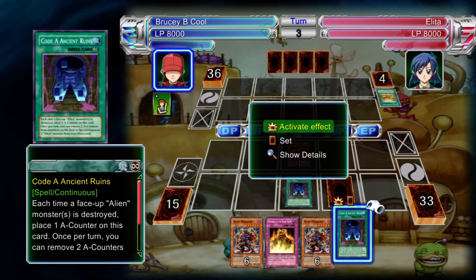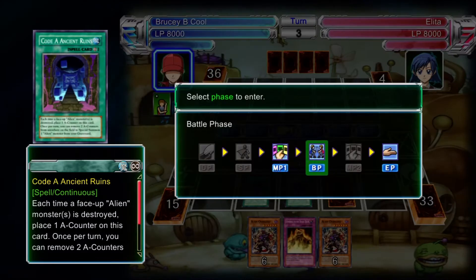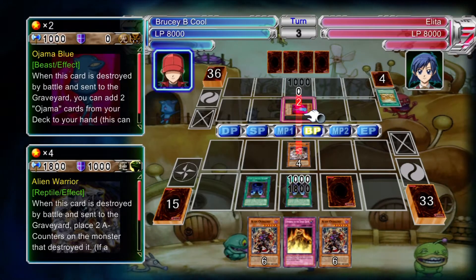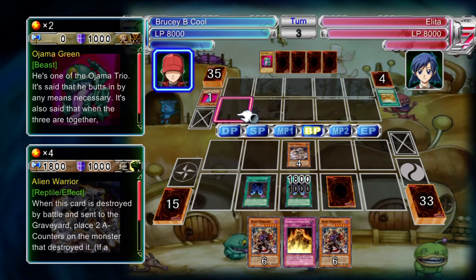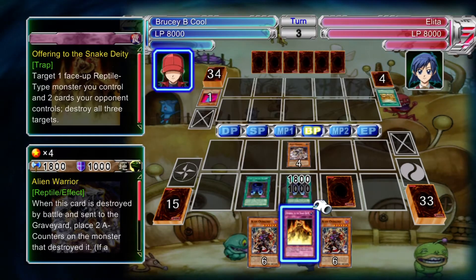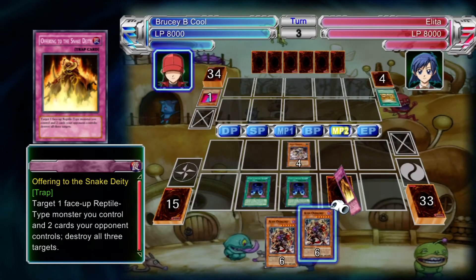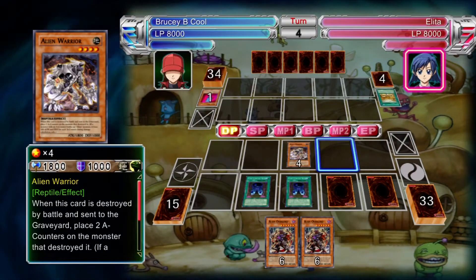The big thing I'll say straight away is run a beatdown deck — you can't hang around with her. Although her Ojamas deck is kind of rubbish, if you just hang about she's going to end up destroying and wrecking you entirely. In terms of defenses, a lot of the monsters are 1000 defense, or with Ojama Country's effect in play, actually zero defense. So feel free to keep on attacking.